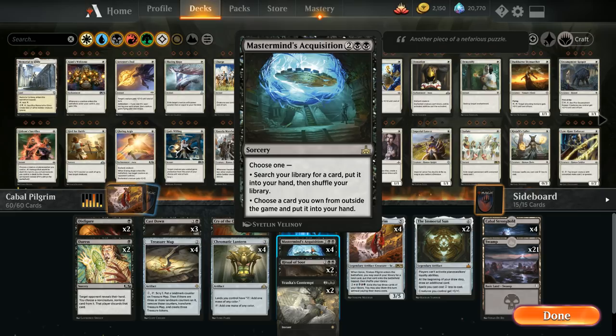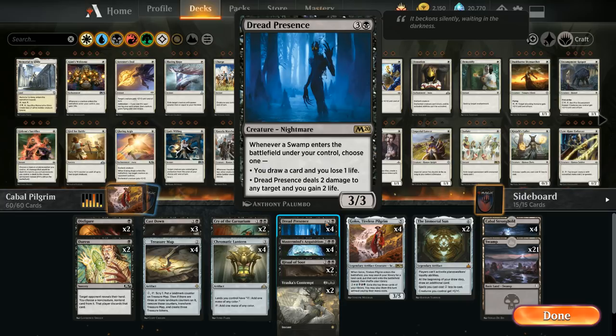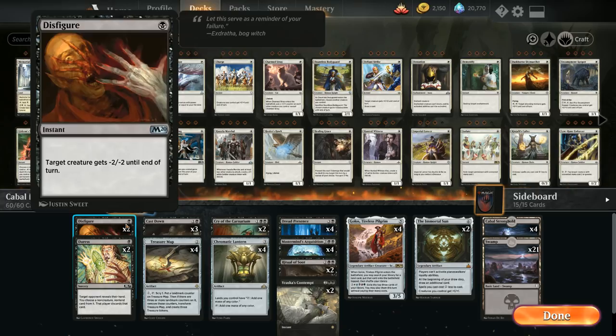Mastermind's Acquisition can search up any card from the main deck or sideboard, giving access to a sideboard of 15 one-offs. The rest of the deck is essentially a mono-black control shell with removal and card draw in the form of Dread Presence, which also plays great with all those basic Swamps.